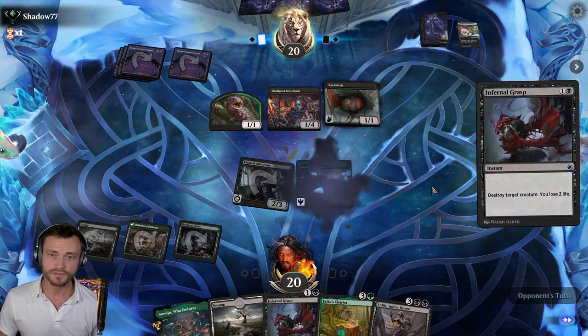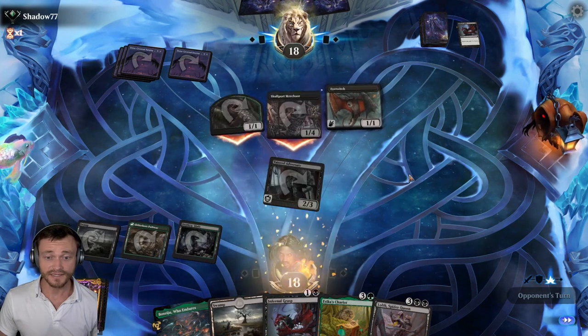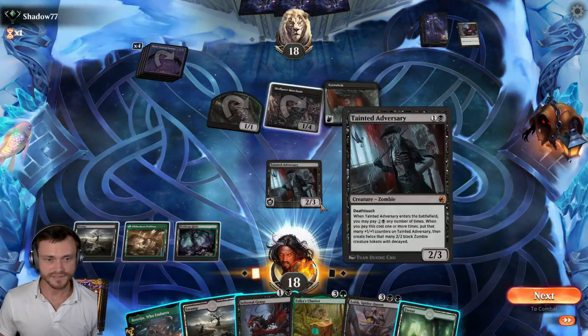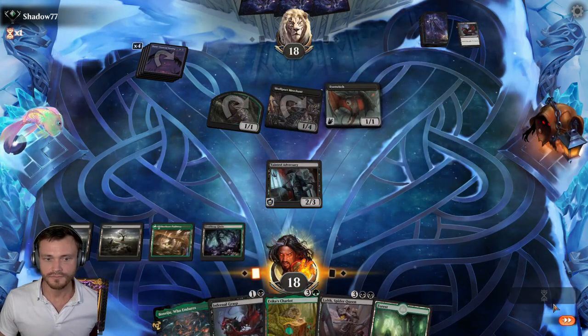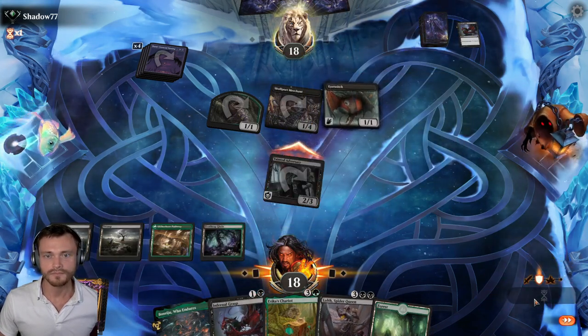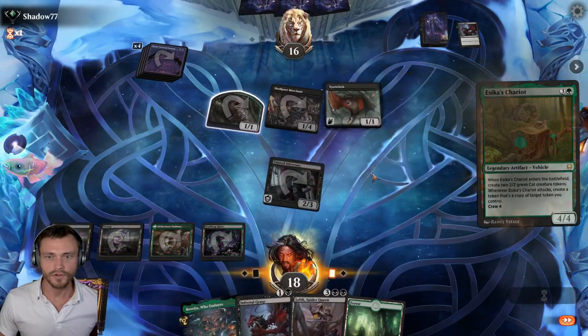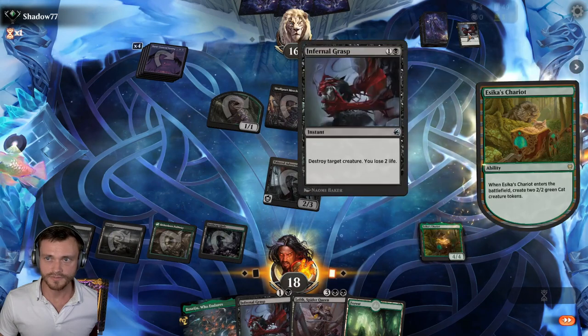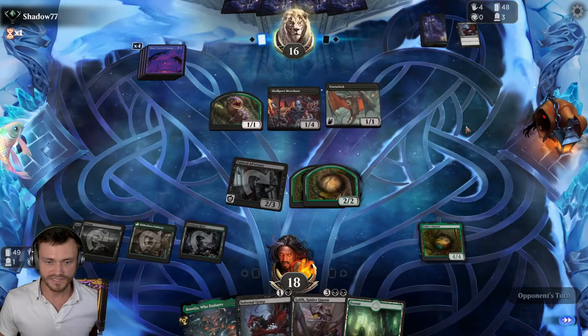Infernal Grasp — that implies they don't have a Sweeper yet. Otherwise you'd think they'd just wait a little bit. They attack us; not sure what that implies. Play Chariot after combat. Let's see how they want to block. Here comes Chariot. We'll start thinking about them holding up two mana. If possible, we'll try to save the Chariot from an Infernal Grasp, although it may not be possible.